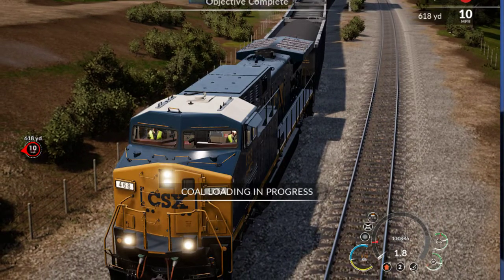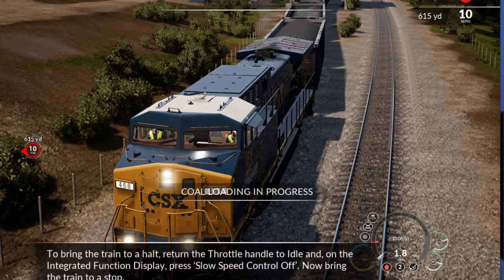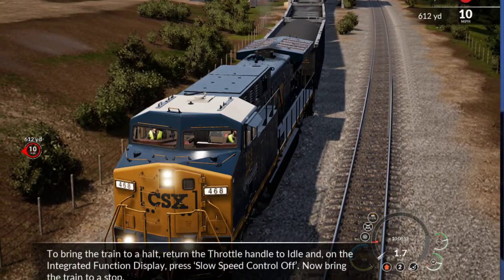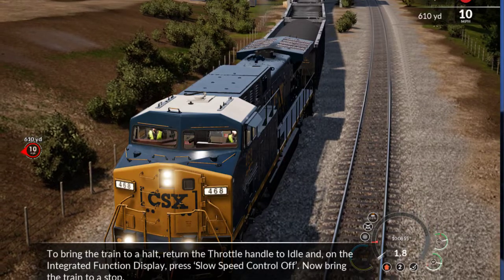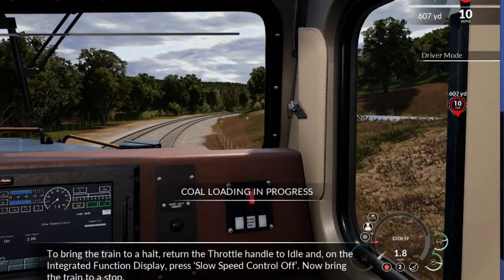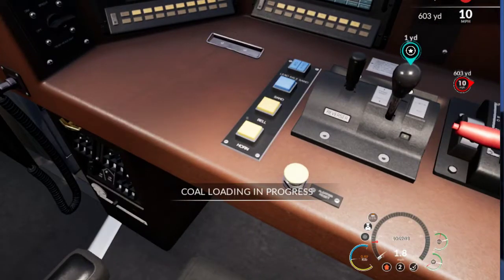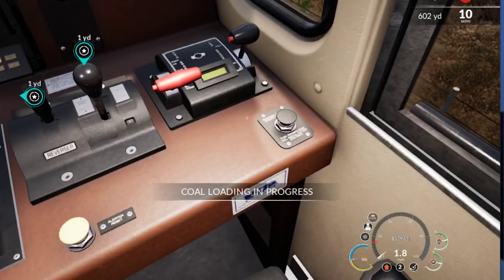These were some other points I was trying to get. Objective complete — yes! To bring the train to a halt, return the throttle handle to idle, and on the integrated function display, press slow speed control off. Now bring the train to a stop. Okay, let's go on in and do that real quick.